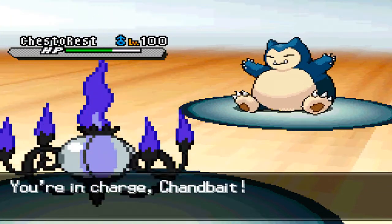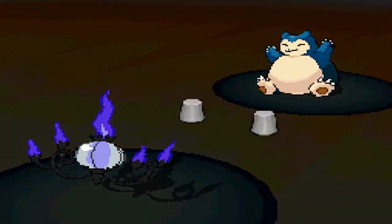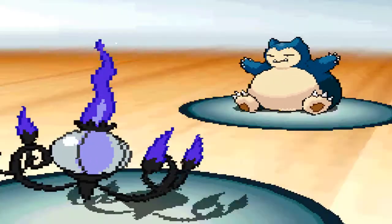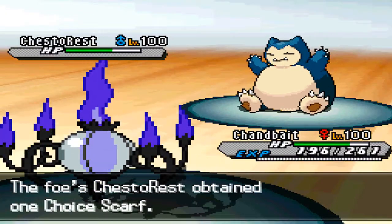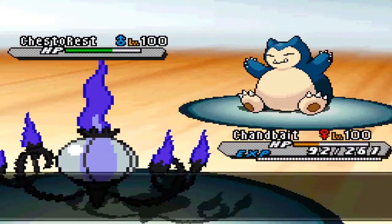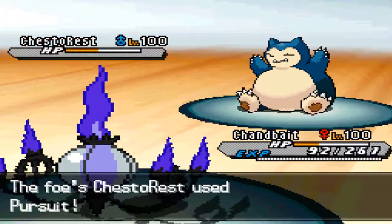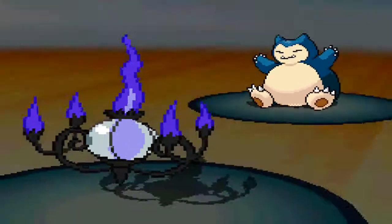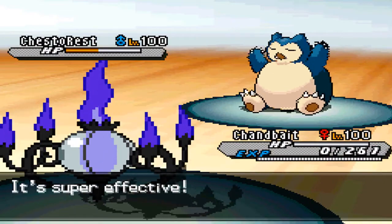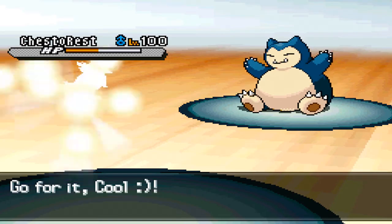I go to my Chandelure, but he makes the better play — a double switch into Snorlax — and I bring in Chandelure. I had to do that, because if I didn't I would have lost my Umbreon, which would have been dreadful. I decided to go for Trick, maybe expecting him to switch out, but instead he goes for Pursuit, and it turns out he's Choice Banded. So my Chandelure is dead. I try to get off a STAB hit and then go down to another Pursuit.